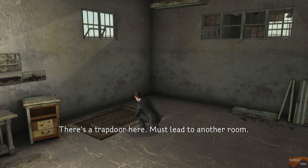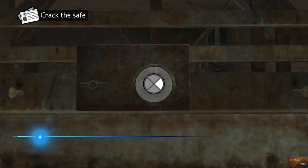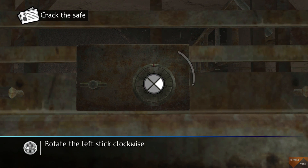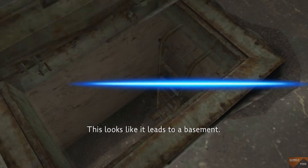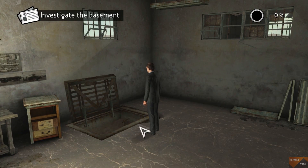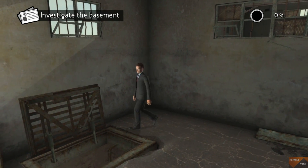There's a trap door here — must lead to another room. This is padlocked. I'm gonna open it. This looks like it leads to a basement. Let's see what's inside. Let's go down.